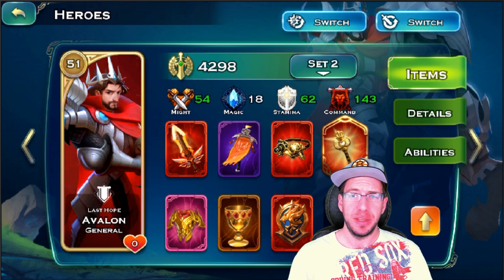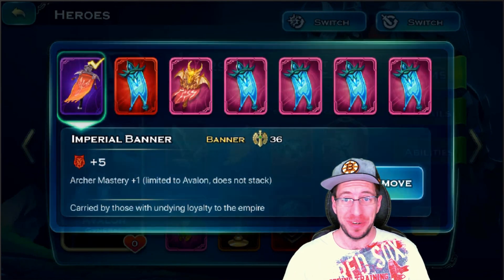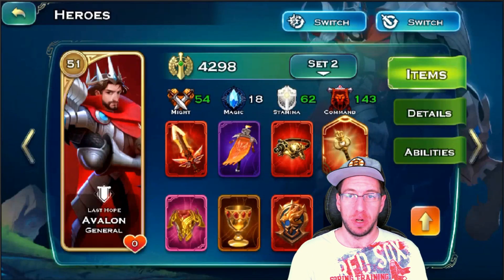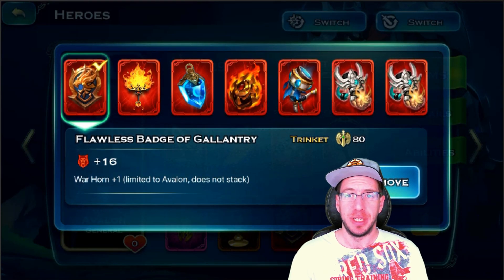With this artifact there are two options. We need the Banner and we need the Golden Goblet for the plus one to the Aura for all humanoids. And then the last one is the Badge of Galantri for plus one to Warhorn.